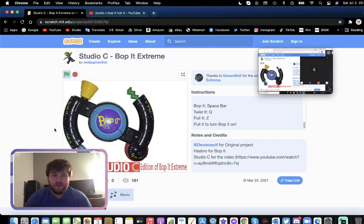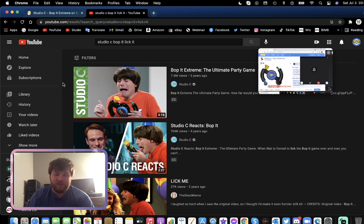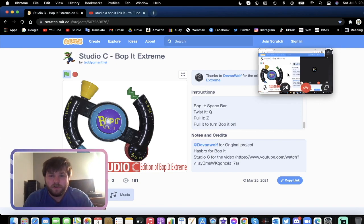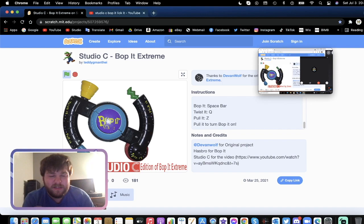I did that on purpose. So yeah, that is kind of a little interesting game of Bop It Extreme. If you haven't seen the video of Studio C's Bop It, I will put the link in the description for you guys to check it out. I'm pretty sure Dan Klitzner has seen it before. The passive mode only had three rounds, and the voice is Tom — a TTS voice.